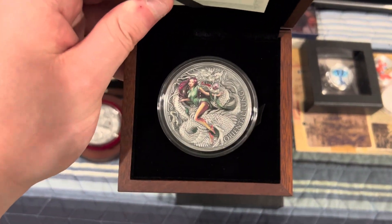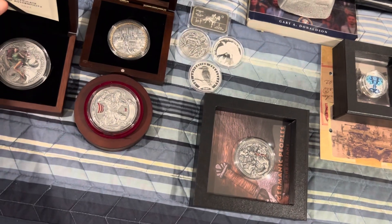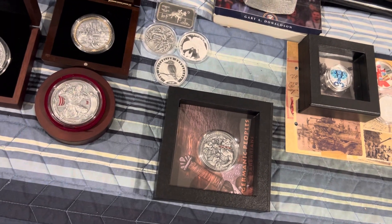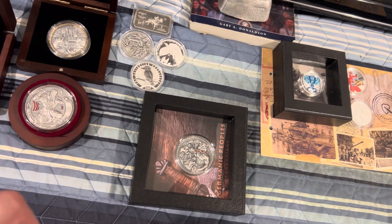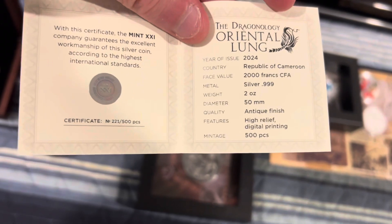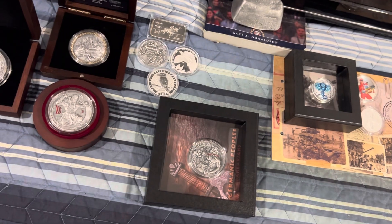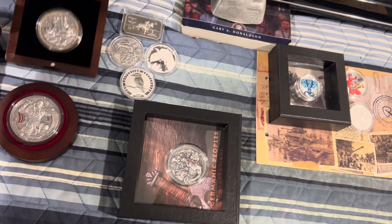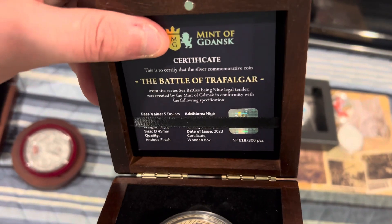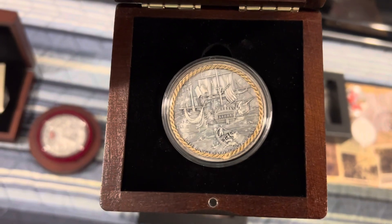This piece is going to be added — we have the one ounce Oriental Dragon. This is limited mintage; let's see if I can get the little COA — kind of hard to do this with one hand. Alright, 500 pieces, this is number 221. We also got the Pirate Ship piece, the Battle of Trafalgar — this is number 118 of 300. Pretty cool piece.